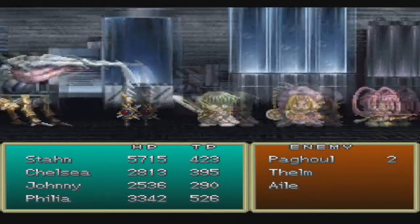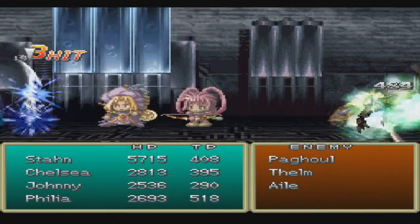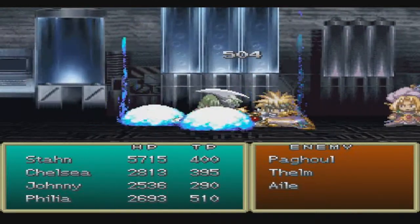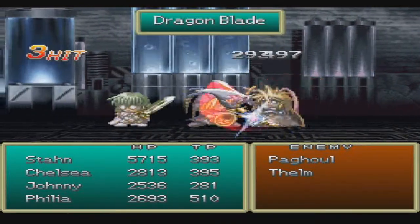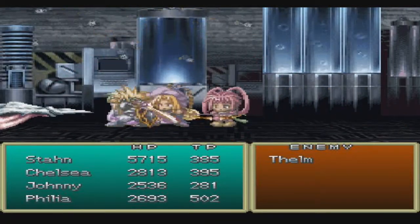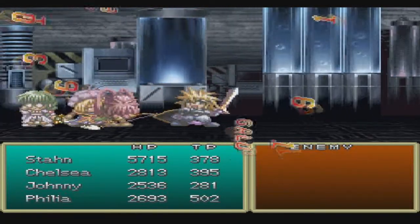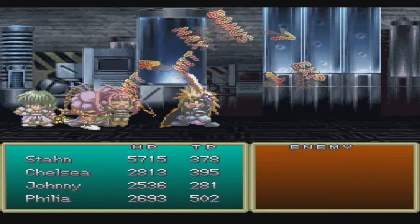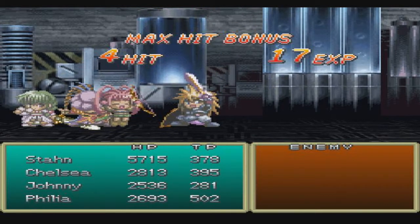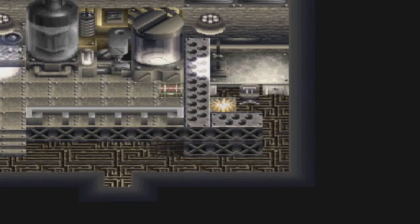We want to go into this room and have a battle. The sword enemies — these things hurt and they are fast. Apparently we have Tarzan in our party now. The sword enemies don't have much HP, but they can hurt you pretty bad.